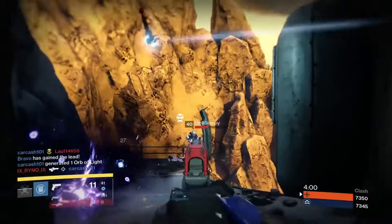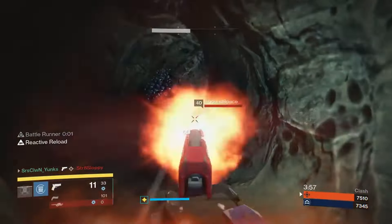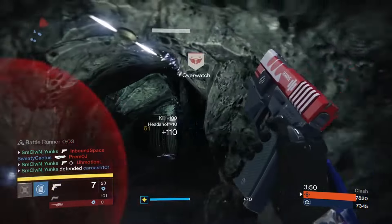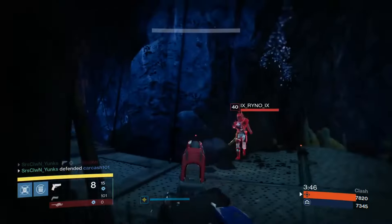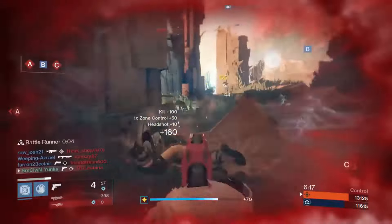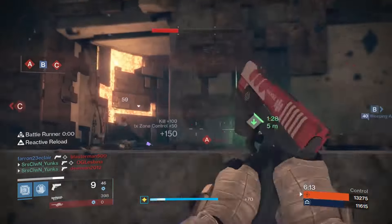You do not have that instant kill potential as you would with a sniper rifle or shotgun while running a sidearm. Just because they're not insta-kill doesn't mean they can't be useful. The time to kill is still actually very good on sidearms if you can land some headshots. The one you are seeing in the gameplay is capable of four-shotting your enemy and has a time to kill of 0.6 seconds — just about half a second.